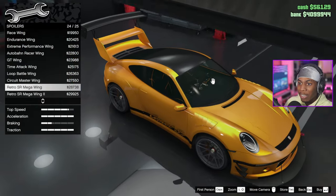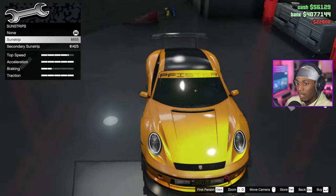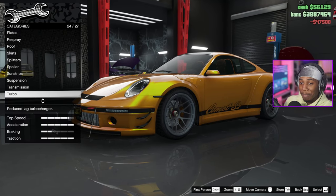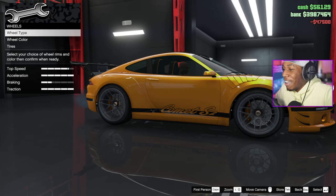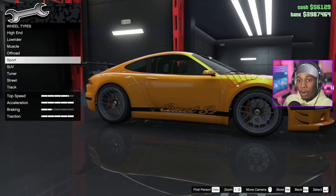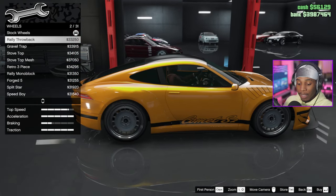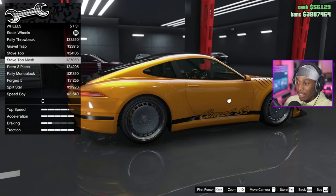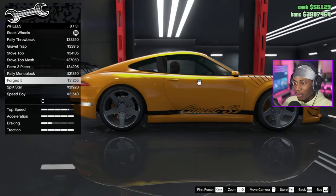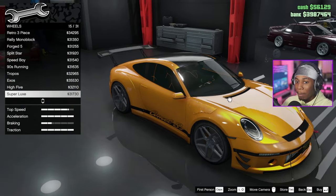It's looking like a GT3 now. Autobahn racer wing — there's the Neon. Is that supposed to be some RWB kit? That's nice. We got a little drop on the suspension. I figured out that the reason my S2K was sliding all over was because I had the car lowered in the vehicle interaction menu — that throws off the handling. If you're racing, set the stance to normal. If you're drifting, put it on lowered.